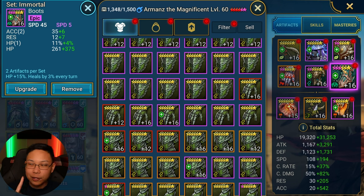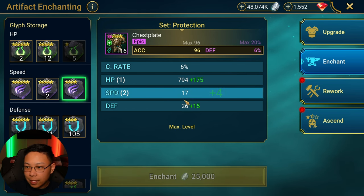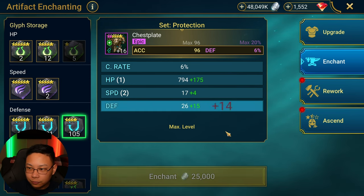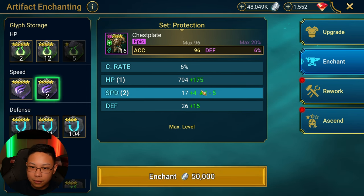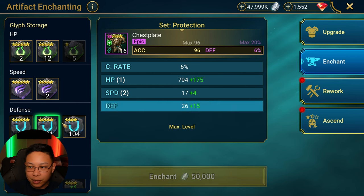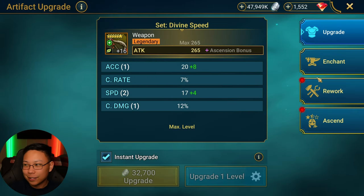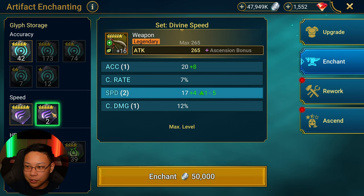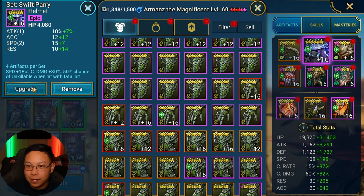The number one priority was speed. I want to ascend these pieces and glyph everything up. I'm a little bit ambivalent about using my six-star glyphs because I am working towards Marius, and I don't know what they're going to ask of me. Right before the Marius missions came out, I dumped a lot of high-level glyphs. So now I'm kind of like — now that I'm aware of what's going to be needed for the Marius missions, I'm a little more ambivalent about using my resources.